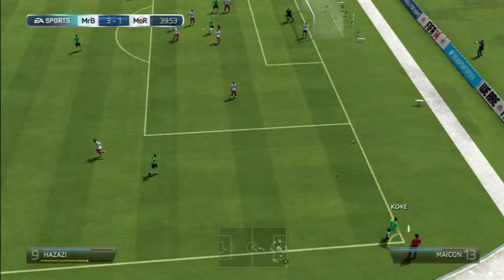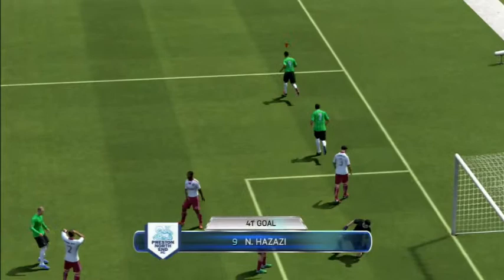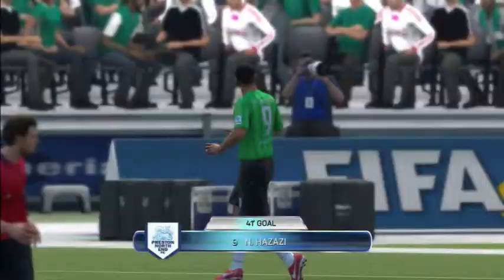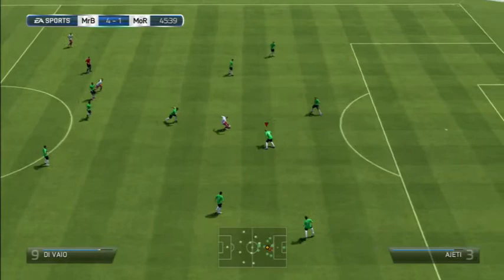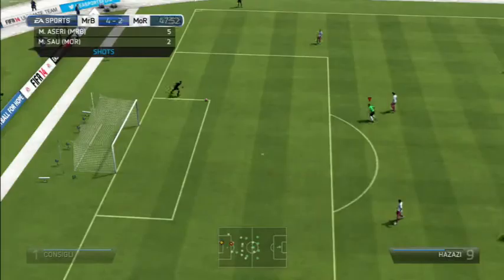This guy decided not to give up. We had a corner at 40 minutes, great ball in and Hazazi again with the header puts it 4-1 just before half time — I thought to myself, yes, this is going to be 3 points. But in the second half he did this from the centre with Di Barbo, skilling all the way past the team and blasting it into the top corner to make it 4-2.